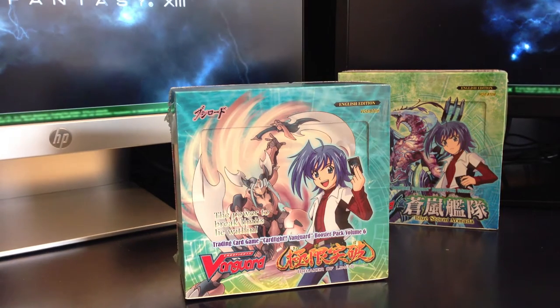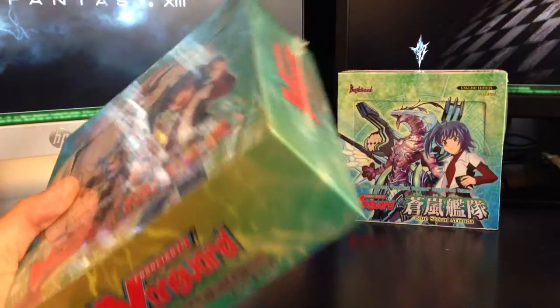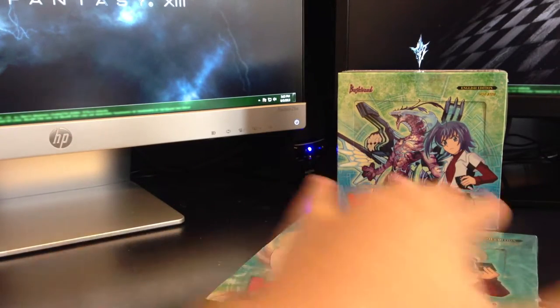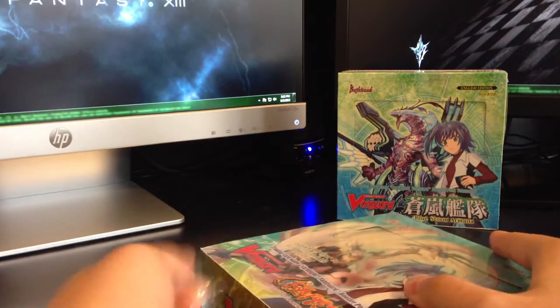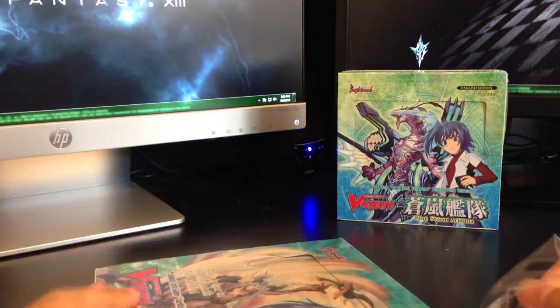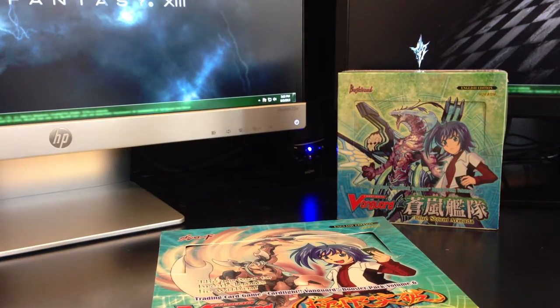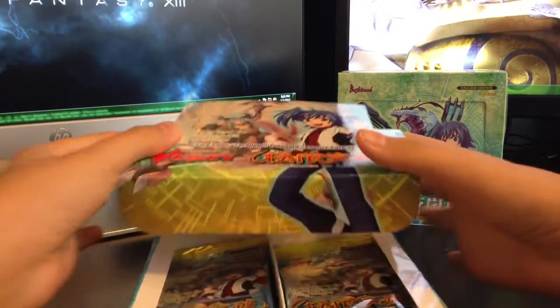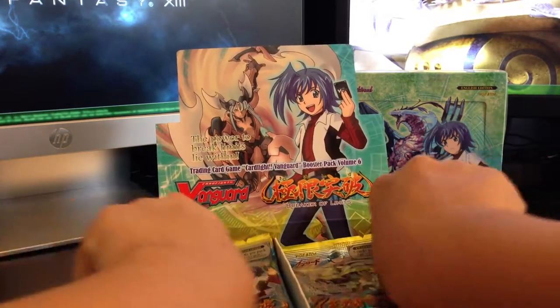Hey, what's up, YouTube? In this video, we're gonna start with the Breaker of Limits before Zephyros Knight opens up the Bluestorm Armada. There is still that one card that I'm hoping for - let's just all have a little faith here. Maybe this is the magic box. By the way, if you guys haven't watched the second shipment box opening, this was purchased at Troll and Toad. These booster boxes were very expensive.